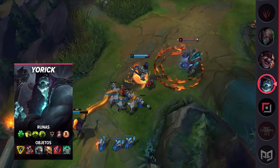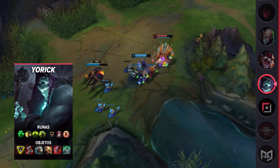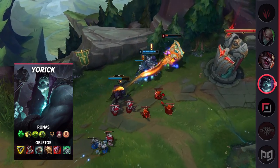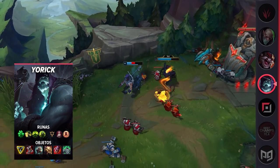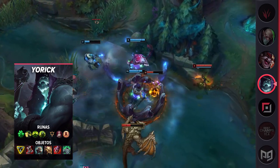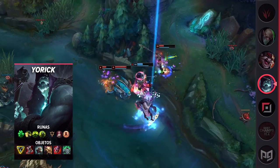Since solo queue teams often lack the coordination needed to make clean rotations to prevent this, you'll find this happening a lot, especially in the lower elos. When playing Yorick, your weakest point is the first few levels. Focus on last hitting, ideally with your Q. Once you have your ghoul summoned you'll naturally out-shove opponents. Aim to harass with your E so your pets can fight your lane opponent while you safely farm. Once you hit level 6, you become a nearly unduelable opponent for most melee top laners.